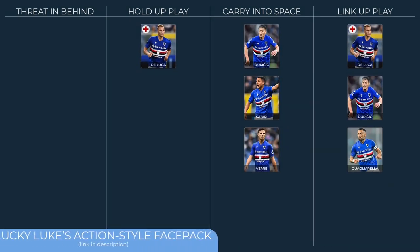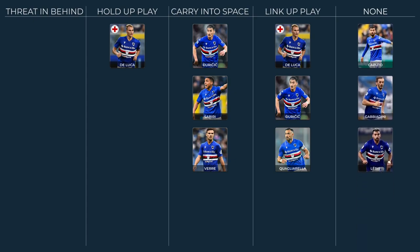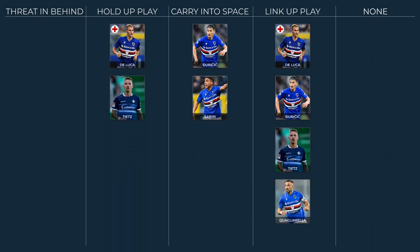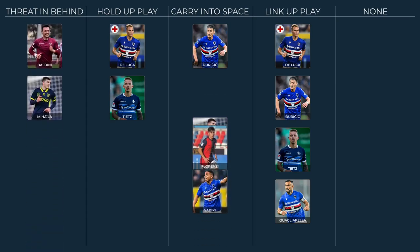Using the outlets discussed earlier, I've identified which players can fulfil those roles. Ideally we would have players who could perform multiple functions, but this squad is lacking in quality, and there is actually a secret fifth column for players who can't really do anything. You can see how this informed our transfer policy. Out went Gabbiadini, Caputo, Leris and Verr. In came a traditional target man in Philippe Tietz, wingers Valentin Mihaila and Enrico Baldini, and a young utility player in Aldo Florenzi.